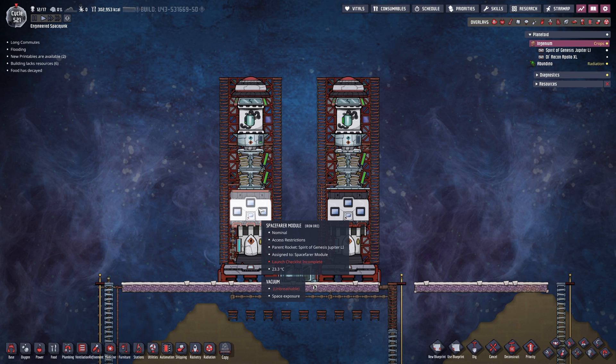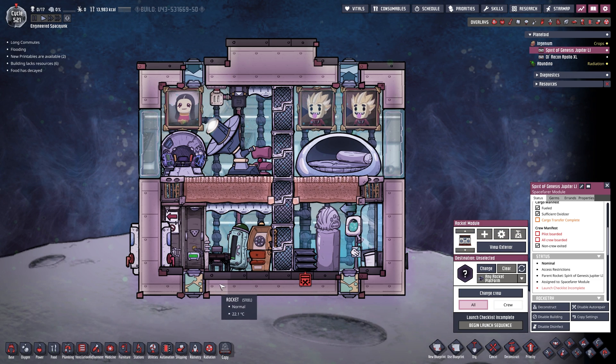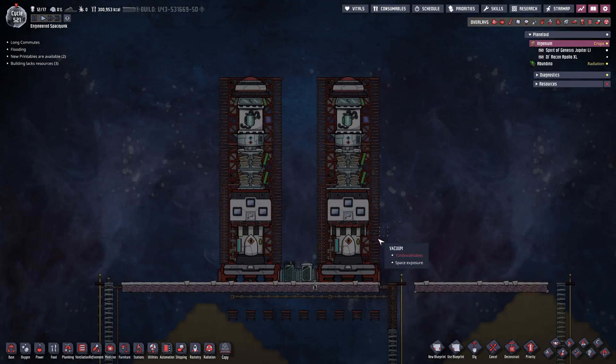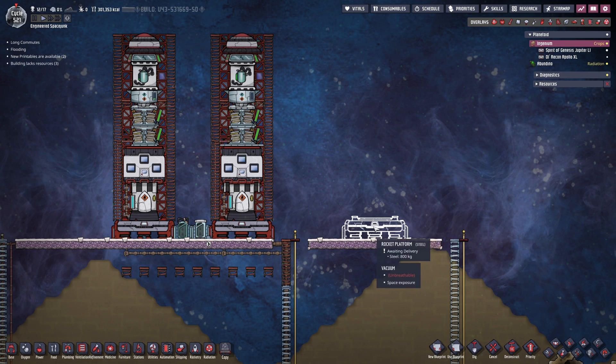Meanwhile back on Ingenium, Gemster apparently made it home. Let's take a look at the interior — yes, Gemster did indeed make it home, very good. Back on the planet's surface we can start the next thing: a rocket platform. I'm just going to plop it right here smack dab in the middle and build it out of anything, because the only thing this new rocket needs will be petroleum — no oxygen and nothing else. You're probably wondering how a dupe can survive in space without oxygen. Well, I have a very special plan for that, and you will see very very soon.